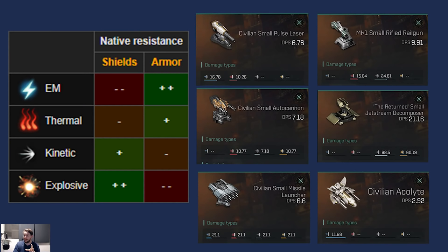There are four damage types in EVE: electromagnetic, thermal, kinetic, and explosive. Electromagnetic is very good versus shields but not armor. Explosive is very good versus armor but not shields. Thermal and kinetic are in the middle — thermal being better versus shields but not armor, kinetic being better versus armor but not shields. All weapons have a split of damage types visible on their stat pages.